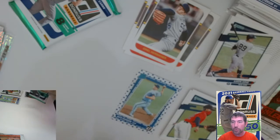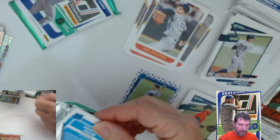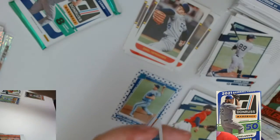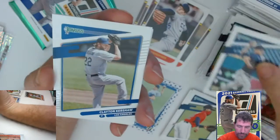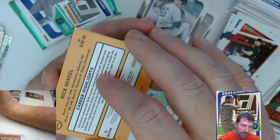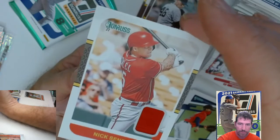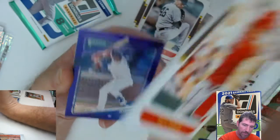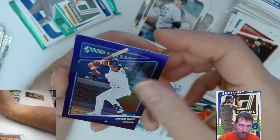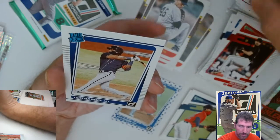Maybe I can get two blasters in — I think I can. I got one good card right out the gate. Clayton Kershaw — and here we got career highlights, Nick Senzel, and this is a thick one so it's a material card — we got a patch. It's not numbered, just a regular basic patch card. Javier Baez purple. Dominator Kyle Lewis. And a Christian Pache Rated Rookie — one more pack in this blaster.